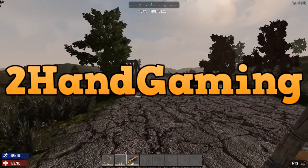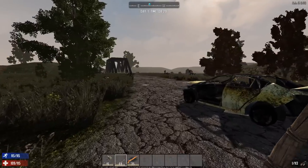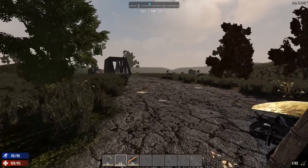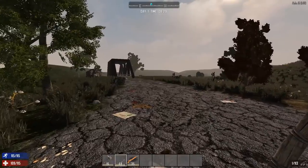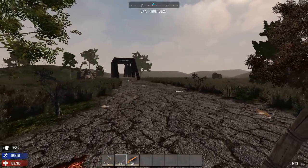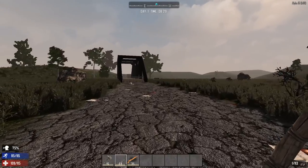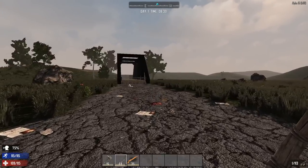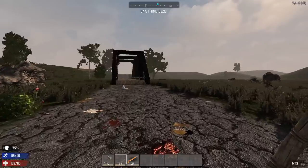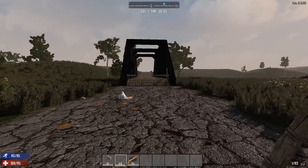What is up guys, 2HandGaming here and welcome to another 7 Days to Die guide. In this video, I'm gonna show you the whole process of hunting animals and cooking them for food. Animals in 7 Days to Die are the best source of meat, hide, fat, and bones. Some of the best food recipes can't be made without good old meat, and the hide you get is required for making a forge. So without further ado, let's start, shall we?